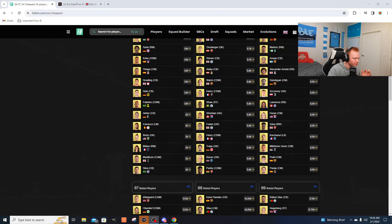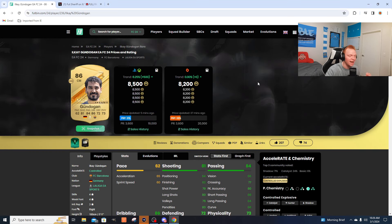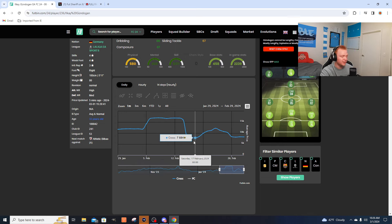Let's take a look at fodder to show you the graph. Taking an 86-rated Gundo as an example — the last Icon SBC required two 86-rated squads and an 87-rated squad, so 86s did really well. That's likely the card I'll go in on this weekend. Looking at the last month, Sunday February 18th is where we got that Icon SBC. Those cards on Friday and Saturday were again about the 8,000 coin range.